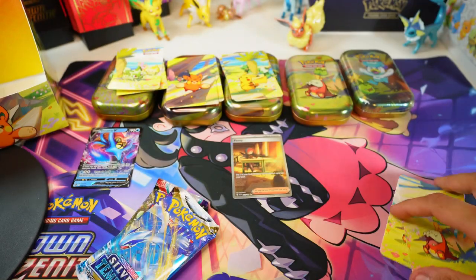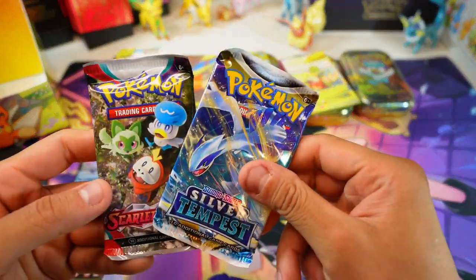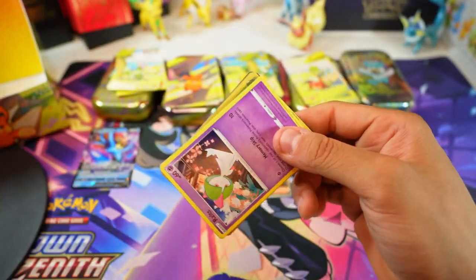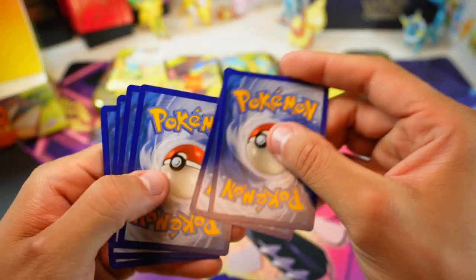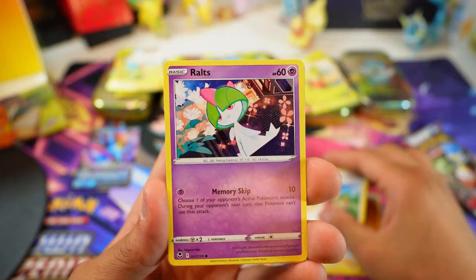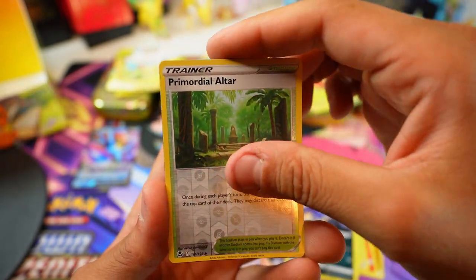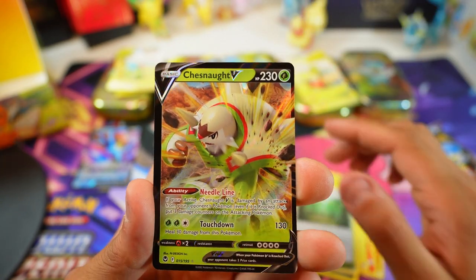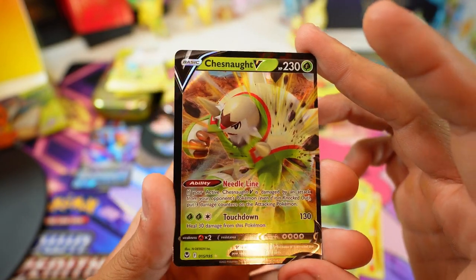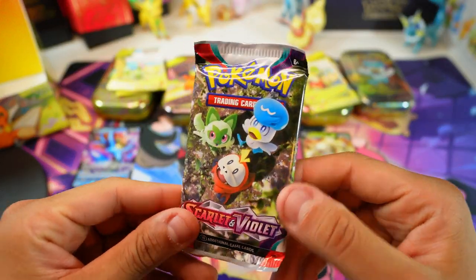Fuecoco, a little light on the hits but that could all change right now. Silver Tempest — come on, be nice to us. Fighting energy, Braxton, Lopunny, Durant, Primordial Altar, and Whimsicott V! So we're getting hits with Silver Tempest — not too crazy, just a regular V hit, but I will take it. Let's see if Fuecoco can double up with the Scarlet and Violet pack.